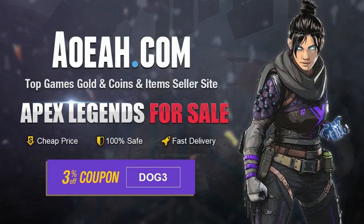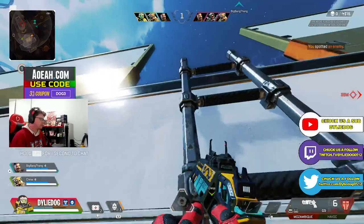Go to aoeah.com for your Apex Coin needs, use code GoDog3 at checkout and off your purchase. Link in the description.